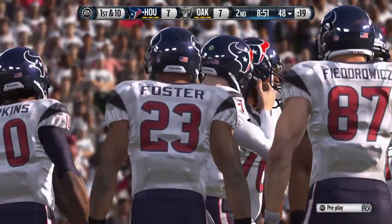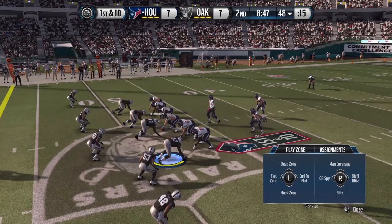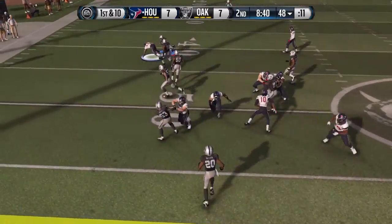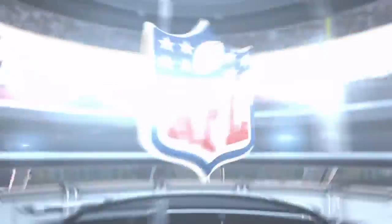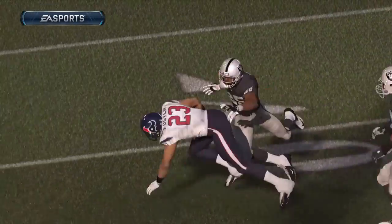First down here after the completion. Big set for the defense lining up in the 4-6, and the quarterback gives it to Arian Foster — they break through. Tackle up behind the line. Good job by the defense; they stopped the offense that time on first down. Now the defense is in a good situation.